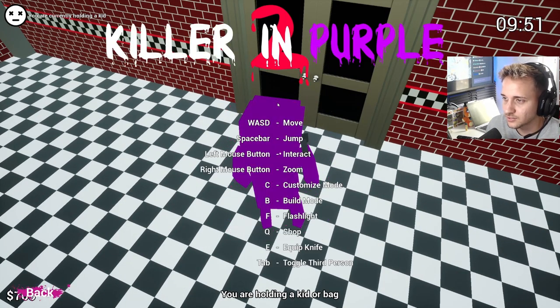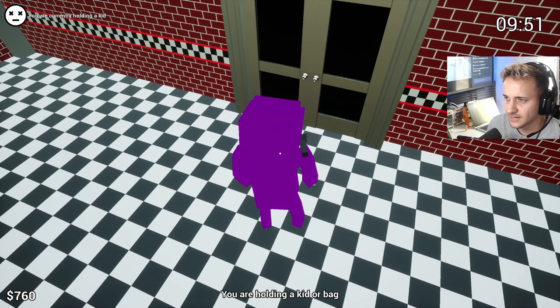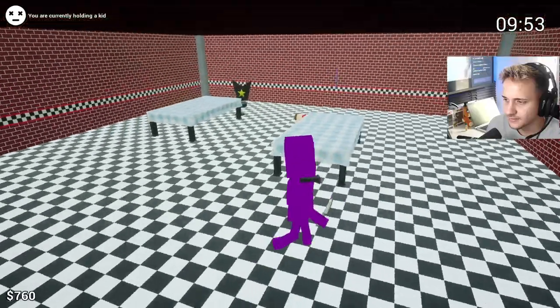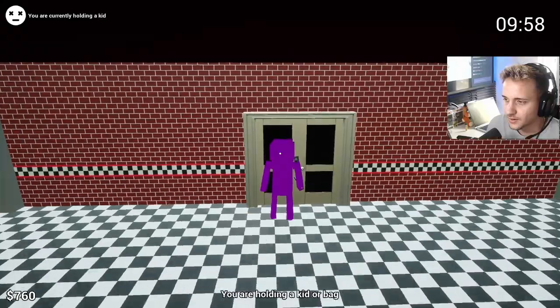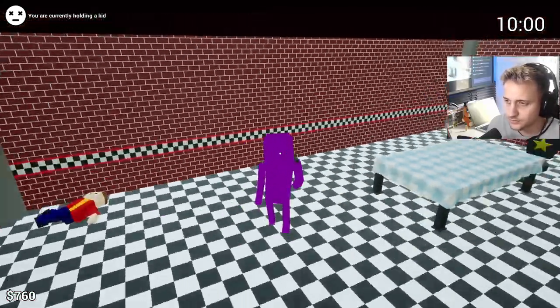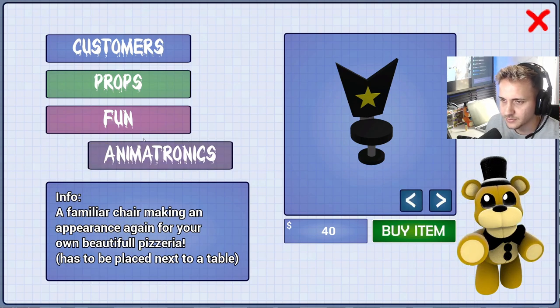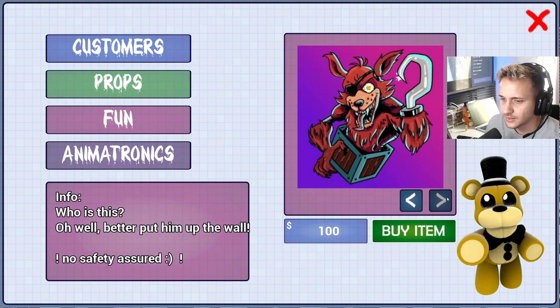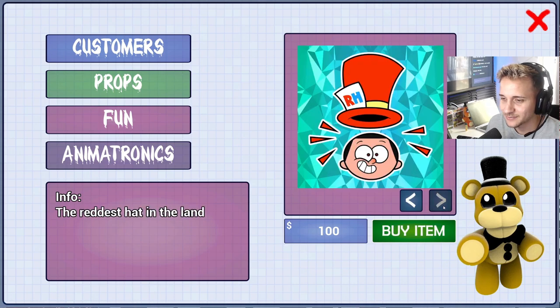Hold on, let me check the controls again. It says WASD to move, interact, customize, flashlight. But I can't leave. I've got a flashlight. I literally can't leave, guys. The flashlight's on, though. How else would I do this? Where would I put the kid? Unless you can buy something — put on your chair, has to be placed next to a table. Better put him up on the wall. No safety assured. Peace out. Stay golden.